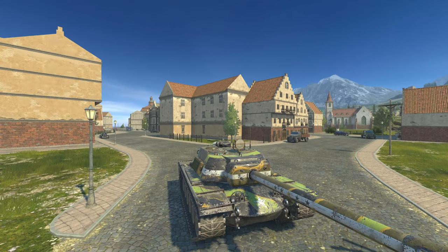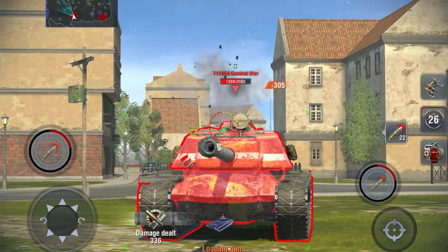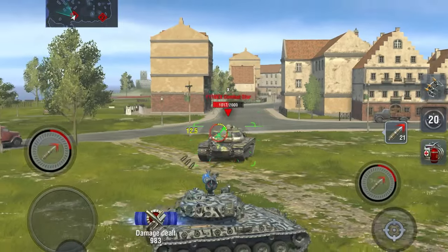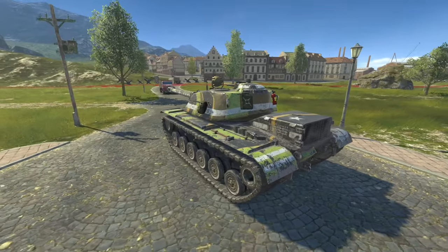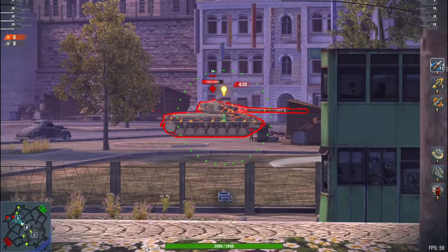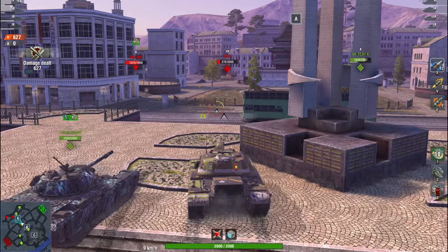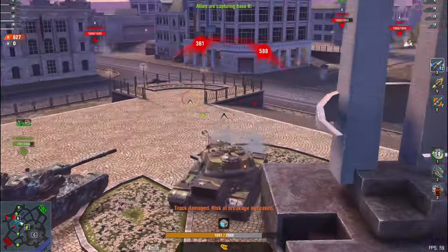First up we have the American Tank Destroyer tree, led by the T110E4. In a recent update, this tank received a reduced commander's cupola with more armor on it. The tank has also seen some slight improvements in recent updates, making it a formidable competitor on the battlefield. Its powerful gun, dealing 640 damage with excellent penetration, is perfect for any novice player.